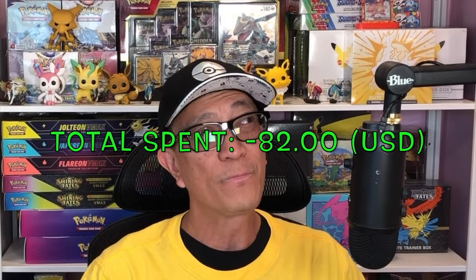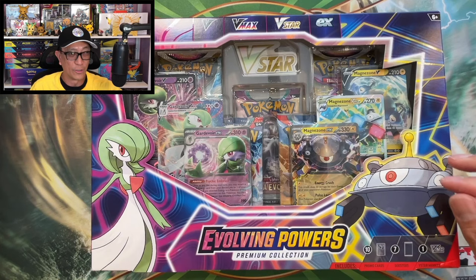Alright, here we go. So I got this Evolving Powers Premium Collection Box and this Alakazam EX Collection Box from the set of the year, Pokemon Scarlet and Violet 151. I'm still on the hunt for the Erica's Invitation secret rare.